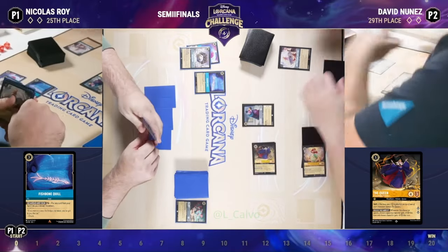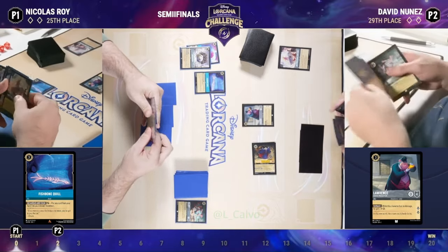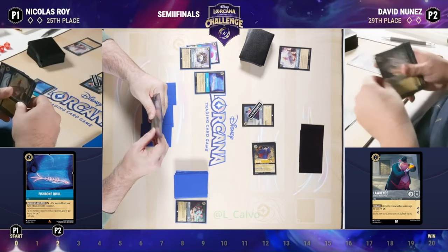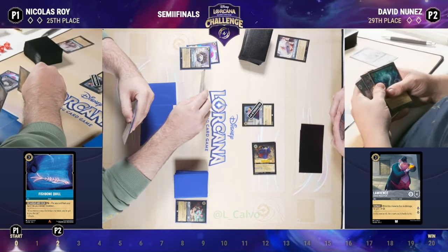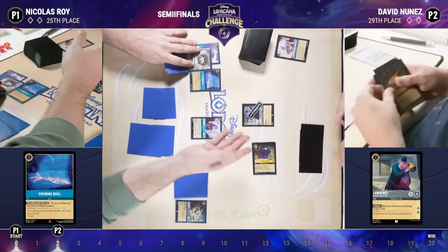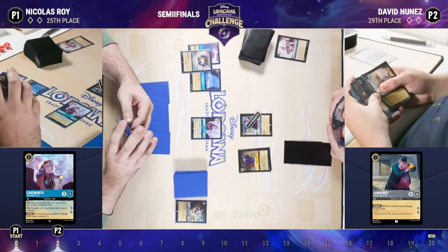David does have both Smee and Lawrence in his hand. Here we see that Lawrence being played. He does quest for two, and he is a 0-4 character — but while he has no damage counter, he is effectively a 4-4 character with that plus four strength. We talk about the powerful stat line of Smee being a 3-3 with two lore on turn two. Lawrence is essentially a 4-4 with two lore on turn three, doing a similar thing. You're often looking to get questing out of him, although he also is a bit oppressive. Strength is a little worse against your opponent's characters when Cogsworth is on the board.